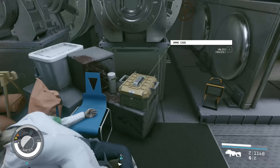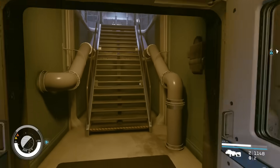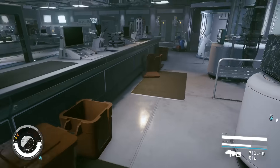Grab some credits here, med packs, an ammo case if you want to unlock it. This body here just has a Therab through. But basically do whatever you want — there's all sorts of loot in here. You can find various types depending on what you want: healing items, Digipix, all sorts of stuff. It's up to you.